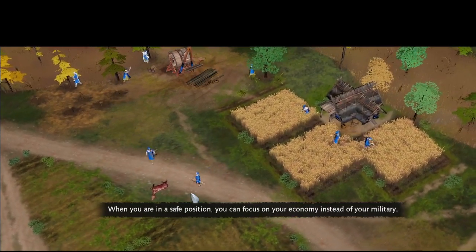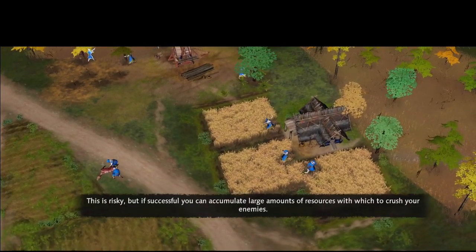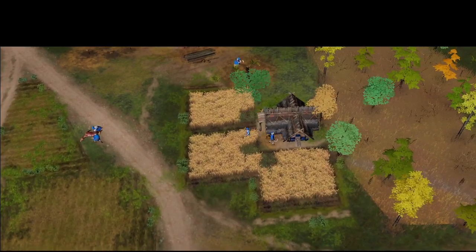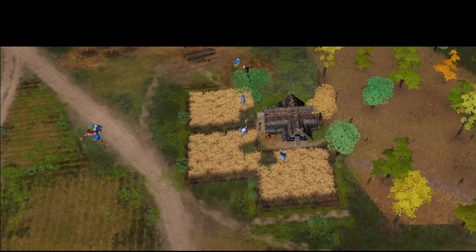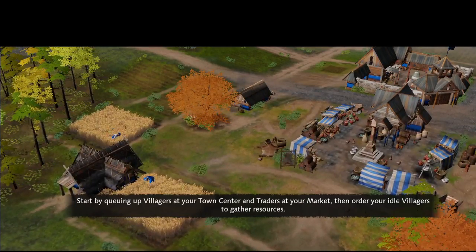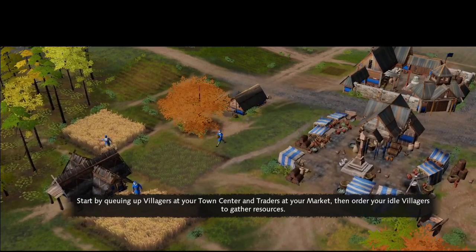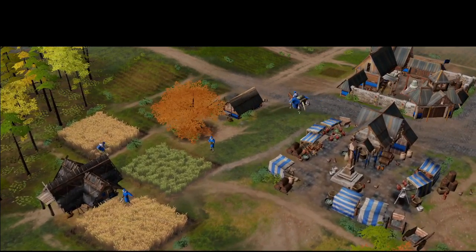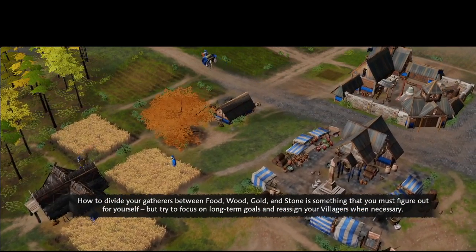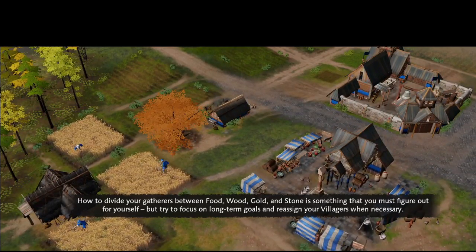When you are in a safe position, you can focus on your economy instead of your military. This is risky, but if successful, you can accumulate large amounts of resources with which to crush your enemies. Start by queuing up villagers at your town center and traders at your market. Then order your idle villagers to gather resources. How to divide your gatherers between food, wood, gold and stone is something you must figure out yourself, but try to focus on long-term goals and reassign your villagers when necessary.